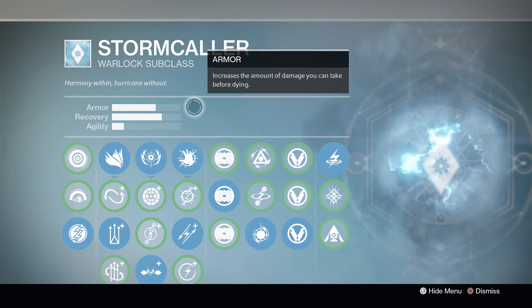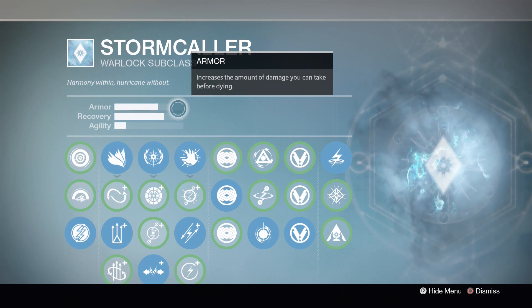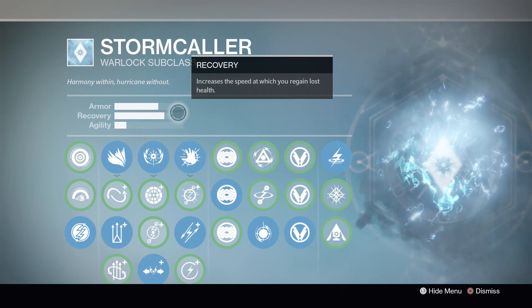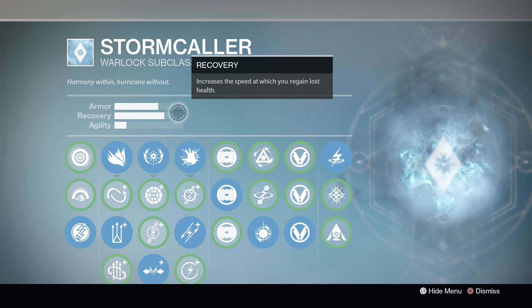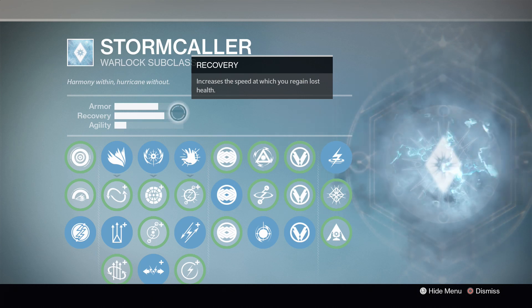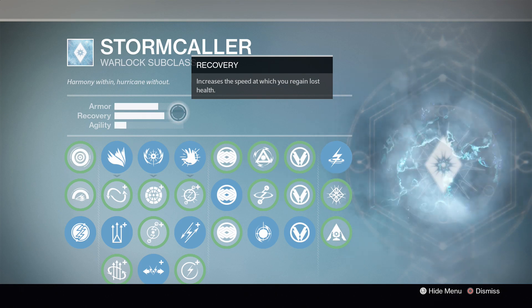Let's jump right into the build for the Stormcaller. For all you warlocks out there, as you can see I have my armor and recovery stats pretty high. I don't care about agility as much — I want to be able to get my health back and take as much damage as possible. The Stormcaller loves getting up close to people, and the extra armor and recovery gives you the survivability to do so.